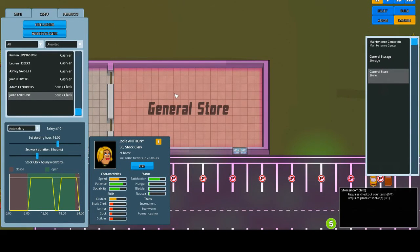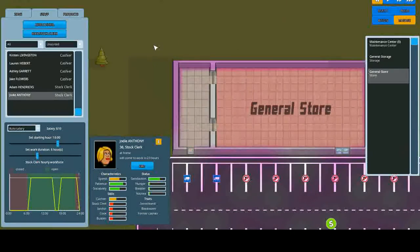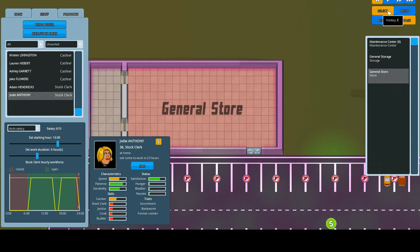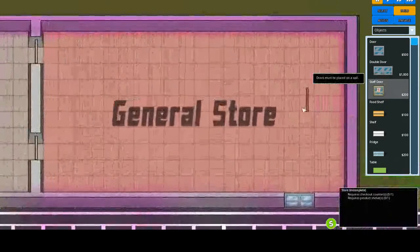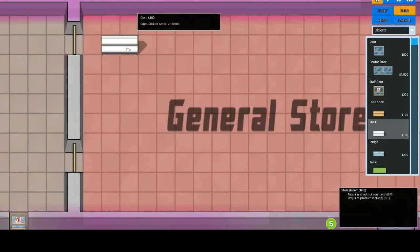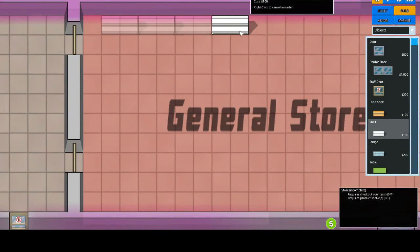Now that we've got the staff set up, we need to actually build the shop interior itself. I'm not sure how many things we can get from the start — two, three, four.